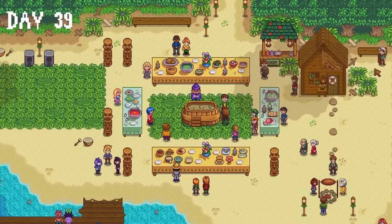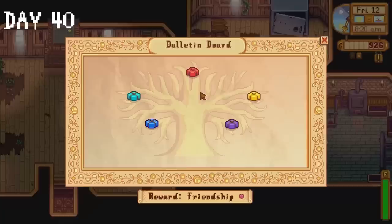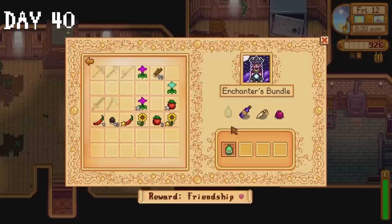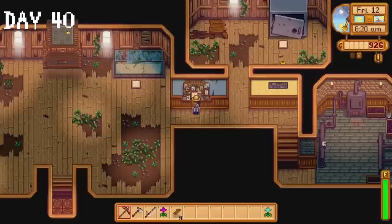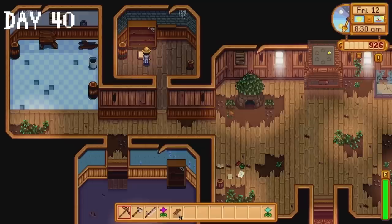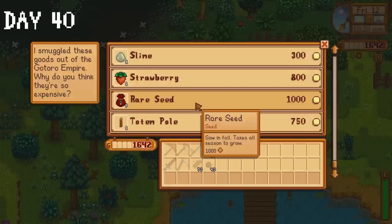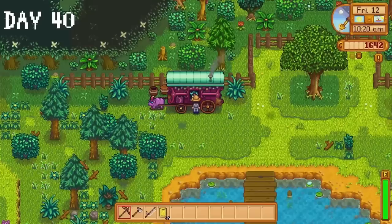Our melons still aren't ready on day 40, but some other crops are so I'll take that. I collect two maple syrups, make a bee house, and donate a few items to the community center. At this point I'm still feeling good about our community center progress. But if there's one thing you need to know about me, it's that I am a certified jinxer. I am going to vocalize this — we will complete the community center before the end of winter. I sell crops to Pierre and buy 25 wheat seeds. I head to the travelling cart and as always, red cabbage seeds are not being sold. I make a keg, throw a cherry into it, then plant our wheat seeds.